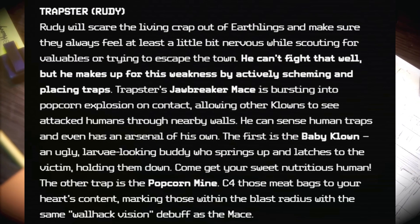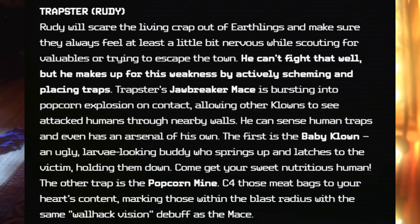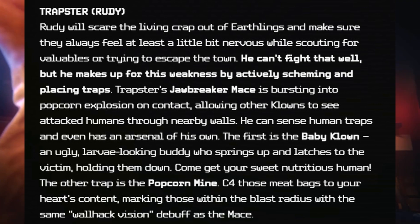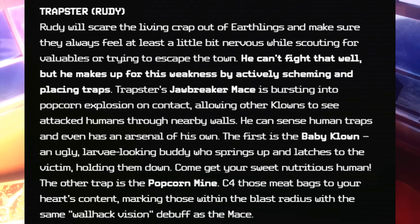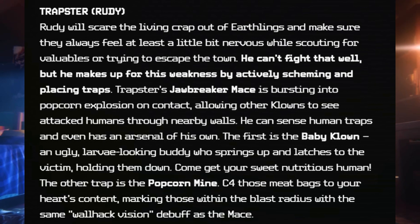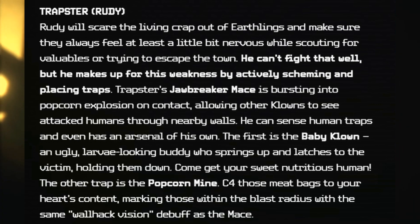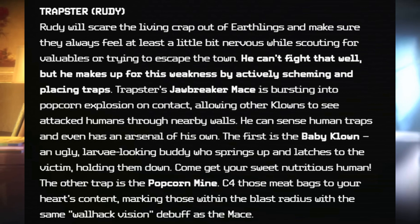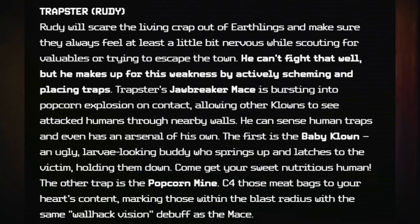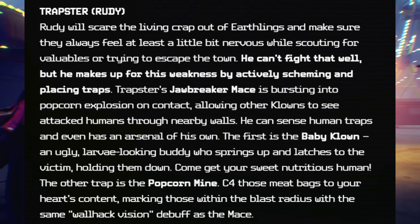Next: Trapper — Rudy. Rudy will scare the living crap out of earthlings and make sure they always feel at least a little bit nervous while scouting for valuables or trying to escape the town. He can't fight that well, but he makes up for it by actively scheming and placing traps. Trapster's jawbreaker mace bursts into a popcorn explosion on contact, allowing other clowns to see and attack humans through nearby walls. He can also sense human traps. His arsenal includes the baby clown — an ugly larva-looking buddy who springs up and latches onto the victim holding them down — and the popcorn mine, which marks those within the blast radius with the same wall-hack vision as the mace.